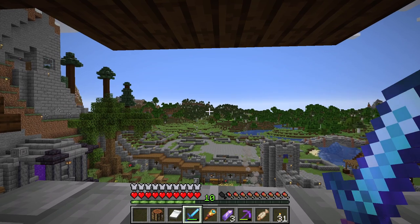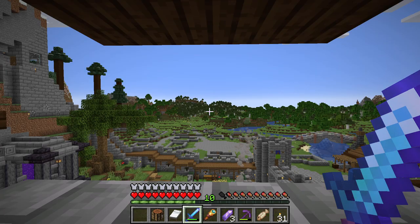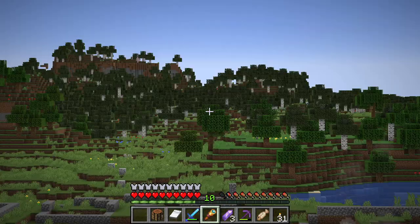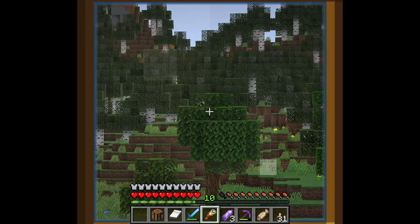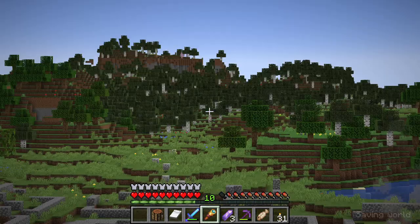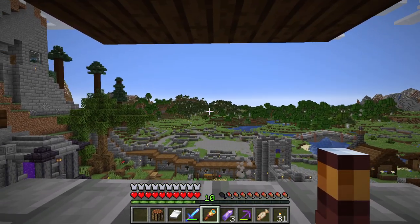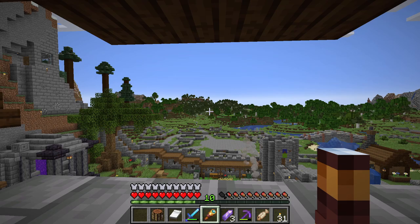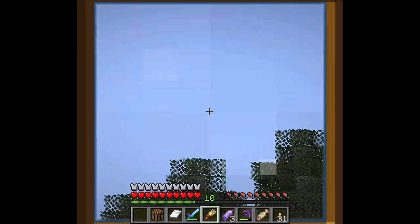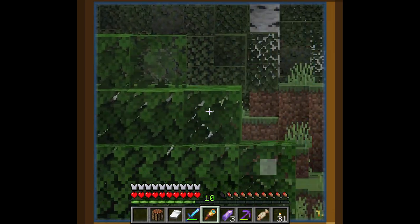With Optifine, I'm just going to zoom in and I can see that close. Now with the spyglass, I'm going to right-click — and it seems closer, doesn't it? It is. The zoom is even better and it's easier to control than Optifine zoom, which is kind of drifty. But try this — you can double it. You can do both Optifine zoom and the spyglass at the same time and have ultra long distance zoom.